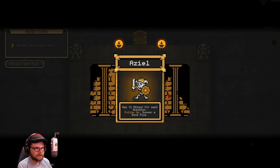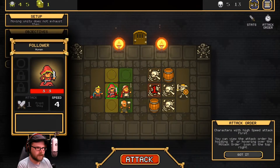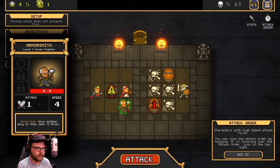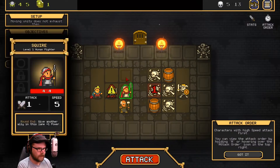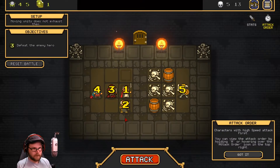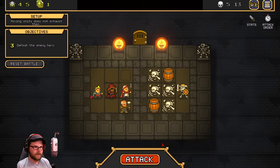Hey, Science Train, how you been? He has plus one attack for each skeleton and summons a bone pile. He's going to smack some bones unless we move them around. We'll break some barrels. Give another ally in this lane two armor — is that a lane or is that a lane? I think that's a lane. Characters with high speed attack first. View the attack order by holding A. What's with the exclamation point on him? I'm not sure what that is.